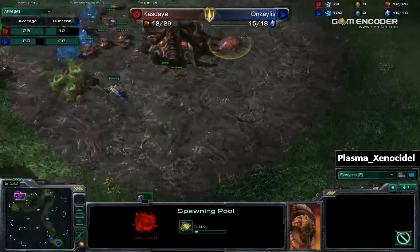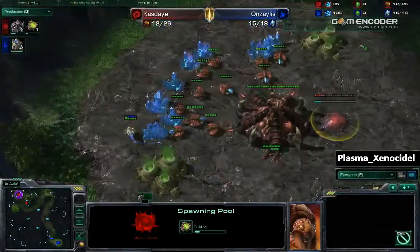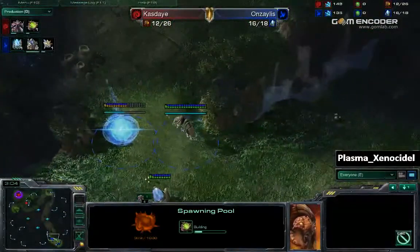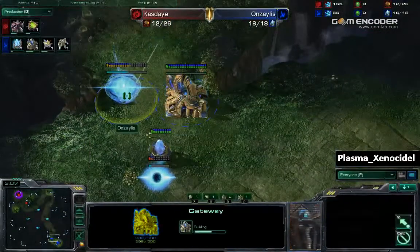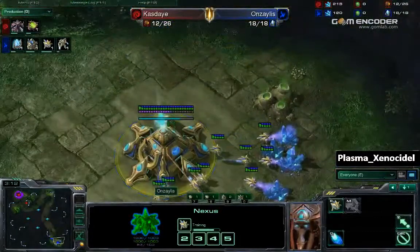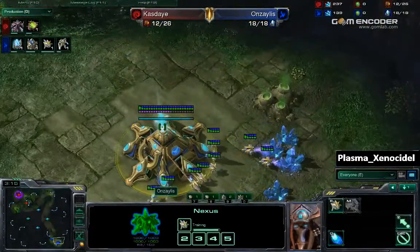Spawn pool just getting started. Anzalus with two gateways is going to be finishing up about now. One gateway finishes, one about halfway. He needs to continuously make probes.